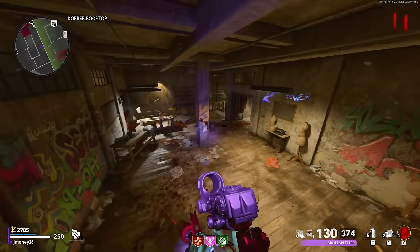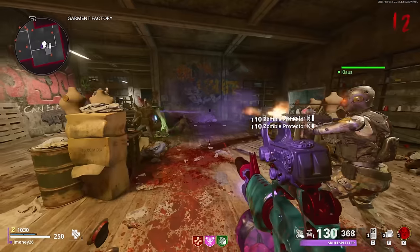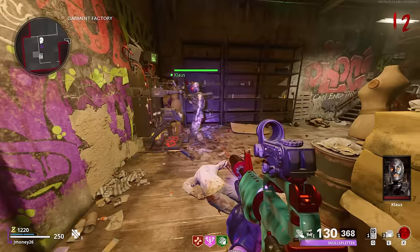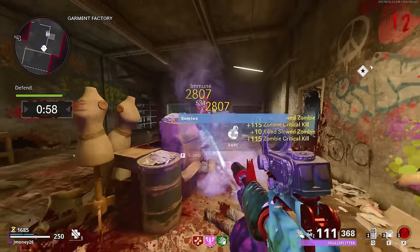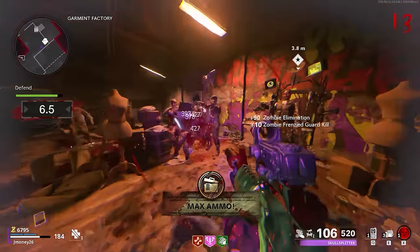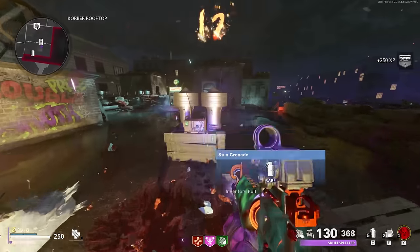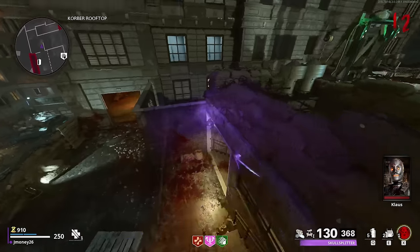Head to the Garment Factory under Speed Cola and repair the upgrade station with the dish that we found. Now have Klaus kill zombies until the monitors on the upgrade station turn from red to green. Once they're green, have him enter the upgrade station by placing the command right in front of it. After doing this, you'll have to defend him for one minute. I used Frenzy Guard to help stop zombies from damaging him, and once the minute was up, he'll be upgraded once. If at any point he flies away, you can go up to any of the little yellow radios and call him back for 2,000 points once the cooldown is over.